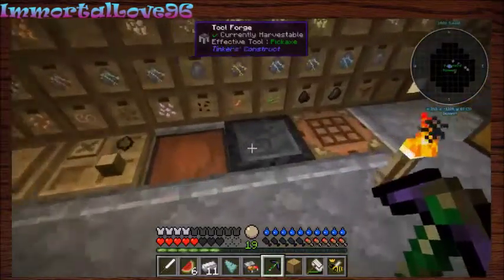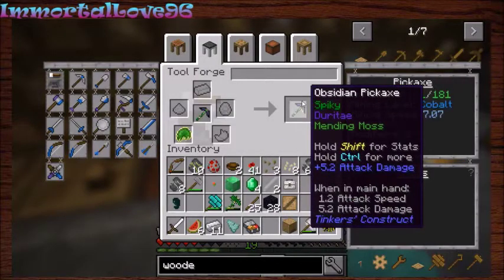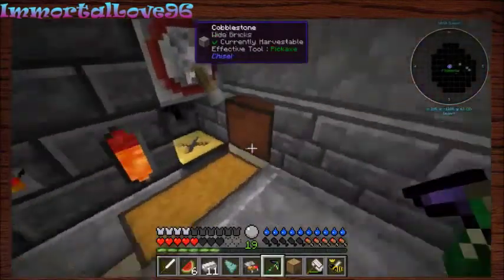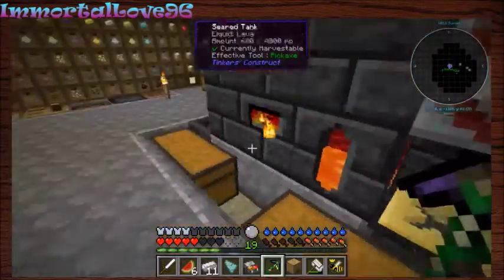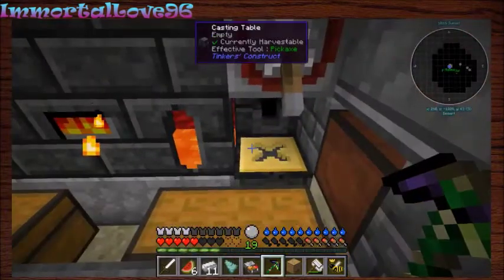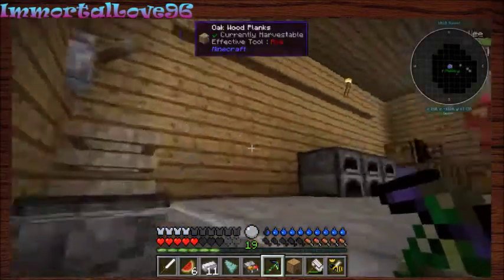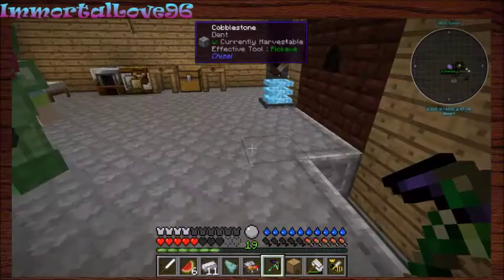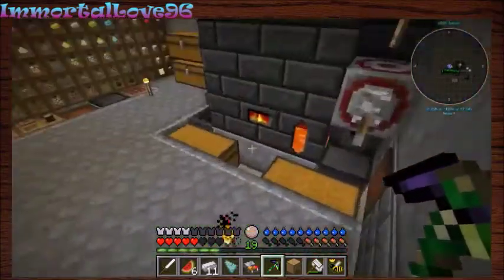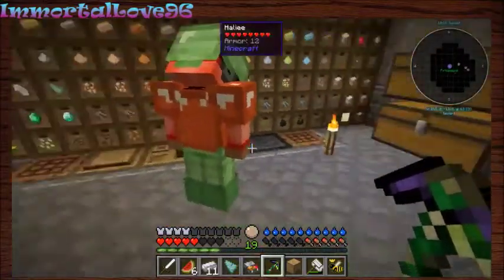I'm grabbing the mending moss from the tool kit. Do you know how the mending moss works? I put it on my pick. But do you know how it actually repairs your tool? You have to have XP — it uses XP. Let me show you — put your mending moss on your tool and put your tool back in the tool station.